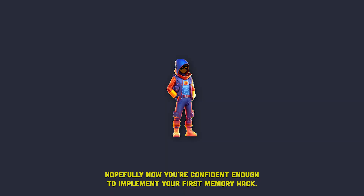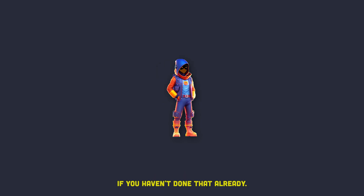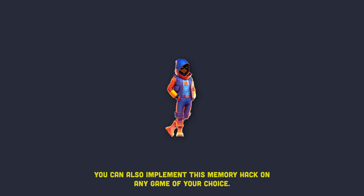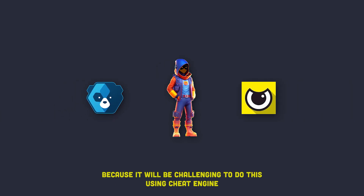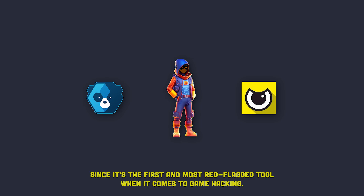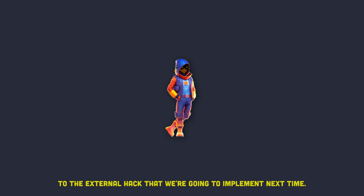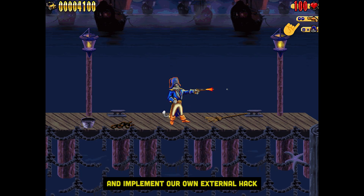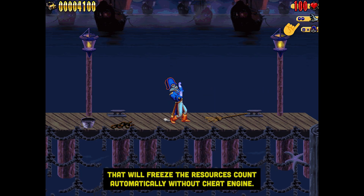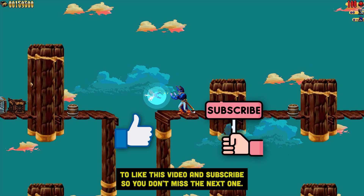Hopefully now you're confident enough to implement your first memory hack. I really urge you to watch this video again and follow along to do this hack yourself if you haven't done that already. I'll leave a link to the game in the description below. You can also implement this memory hack on any game of your choice — just make sure the game doesn't have a kernel mode anti-cheat system like Easy Anti-Cheat or BattleEye, because it will be challenging to use Cheat Engine since it is the first and most red-flagged tool when it comes to game hacking. Anyway, this hack was cool, but it won't be nothing compared to the external hack we're going to implement next time. So in the next video, we're going to ditch Cheat Engine and implement our own external hack that will freeze the resource count automatically. So until then, please make sure to like this video and subscribe so you don't miss the next one. Peace out.